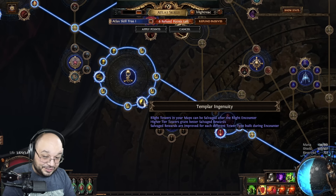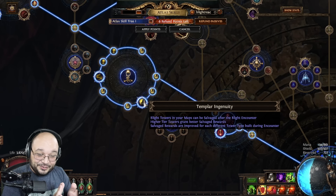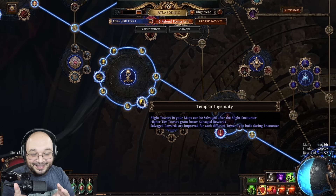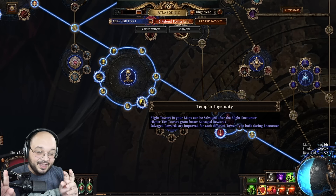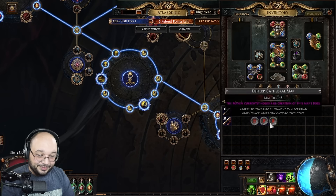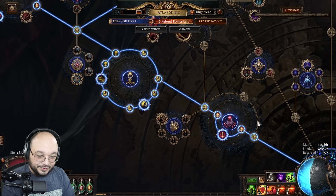Originally you would do blight on an indoor map to have one lane, but now I think blight accelerates by being outdoors with multiple lanes and multiple towers. This node becomes really hard to use properly — a lot of people have said it's bad, it doesn't work, it's not doing what they wanted. I think everybody's been doing it wrong, and I'm going to showcase why. I have three white tier maps prepped.